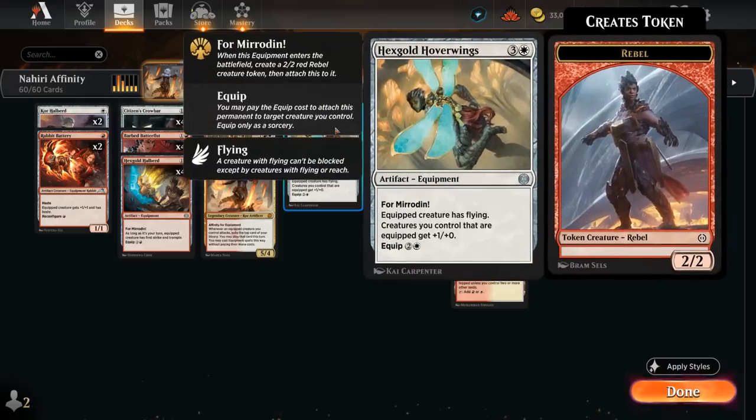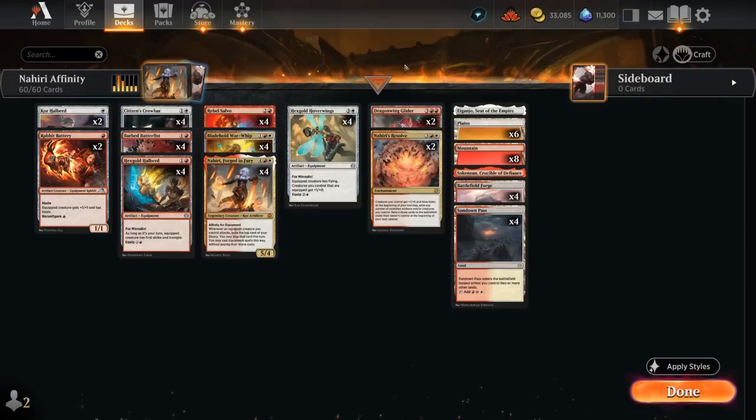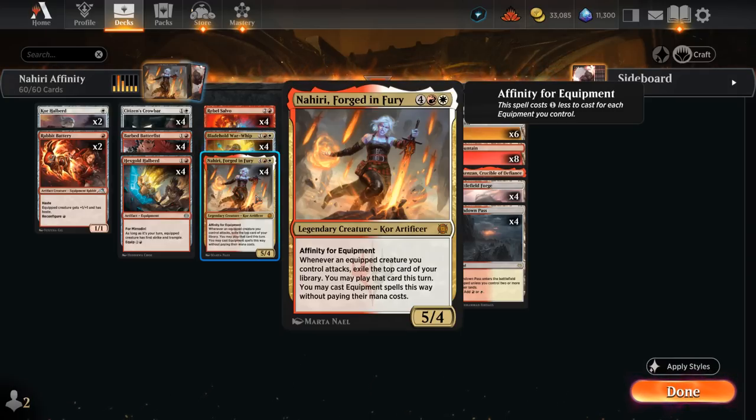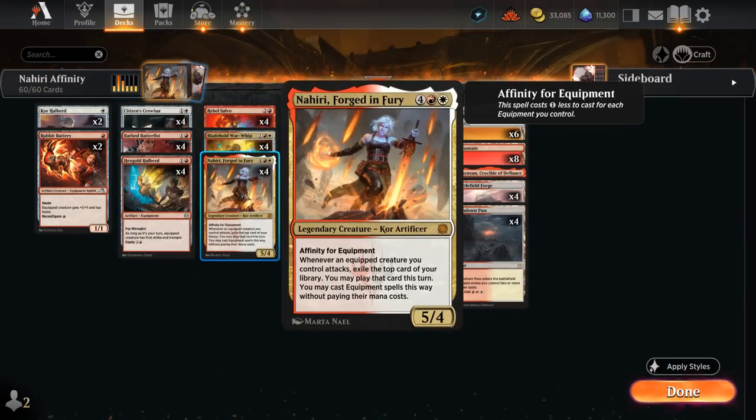At 4 mana we've got the Hexcold Hoverwings — every equipped creature we control gets +1/+0, and the creature equipped by the Hoverwings itself gets flying, turning into a 3/2 flyer. Then there's the Dragonwing Glider giving the equipped rebel +2/+2, flying, and haste — so a 4/4 with flying and haste for 5 mana isn't too bad. We can potentially cast it for free if we exile it off the top with Nahiri Forged in Fury, which triggers for each creature that's equipped and attacking. That's why we want to build up our board with cheap equipment, play Nahiri on the cheap, and trigger it multiple times in the same turn.